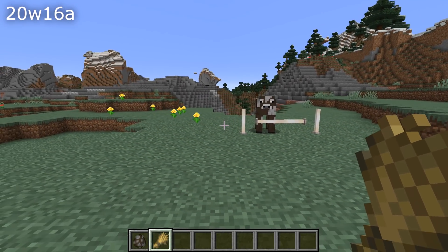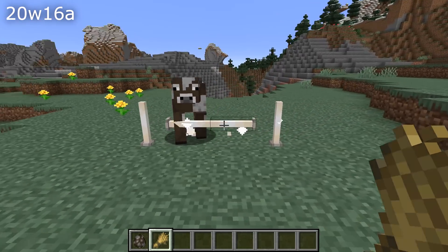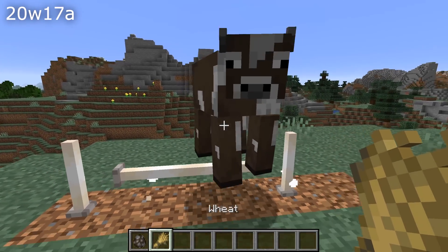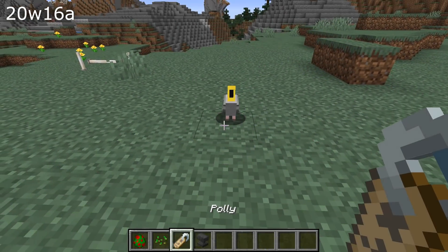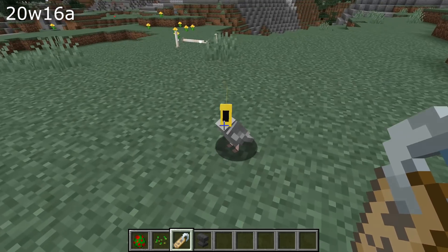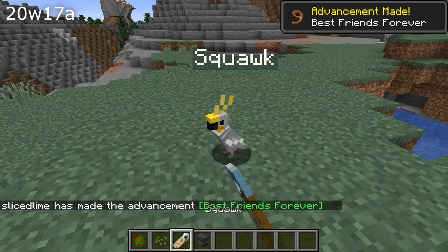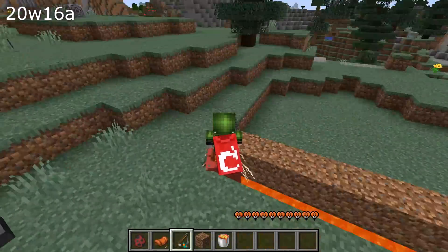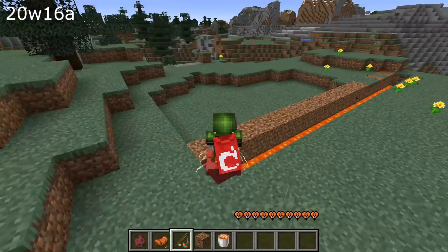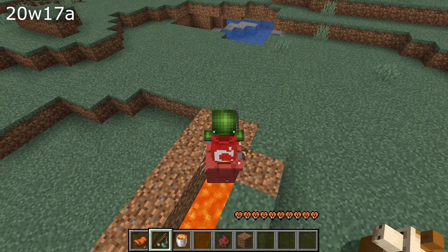Mob fixes in this version: there was a problem with mob pathfinding that didn't regard some blocks as obstructions, meaning mobs could get stuck on top of them — that is fixed. Piglins would prefer unenchanted gold items over an enchanted gold item. Piglins with full inventories also wouldn't pick up gold ingots to barter, even if you could still barter with them by right-clicking directly on them. Tamed parrots can now be renamed with a name tag even if they are sitting on the ground. Striders would move extremely fast when moving between two blocks or running diagonally — also fixed. Baby zoglins would still use the same attack damage as adult zoglins — that is also fixed.